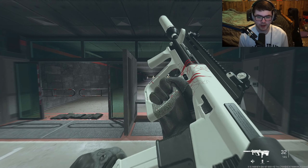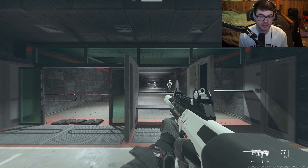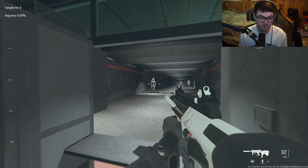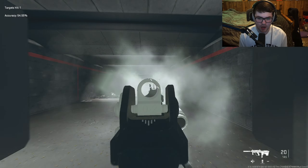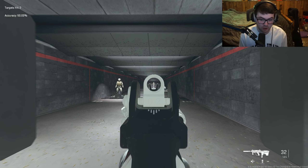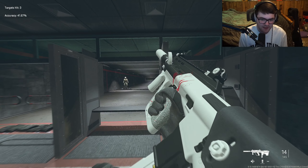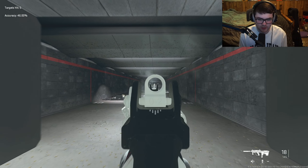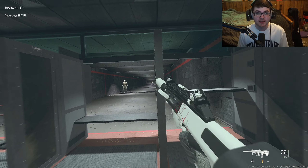Checking out the MX9 here in the firing range — we really built this thing to still have some mobility but also to give it some damage range as well if you're going for those longer range fights. This thing got buffed at mid ranges, so short to medium ranges are going to be your best friend with this weapon. It also has little to no recoil. You can engage people at longer ranges, but with this being an SMG it takes about five to six bullets and the recoil is going to be a bit much for those long ranges.